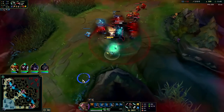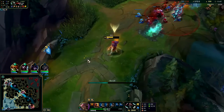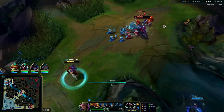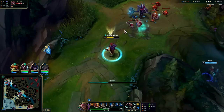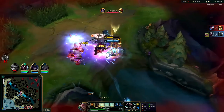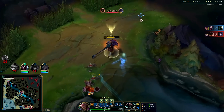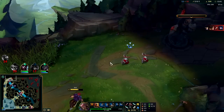He's missed his Q — I might actually be able to beat him there. I'm not going to force it though because I'm sitting on so much gold. I want him to come to me. Q into him — he gets the stun, well almost. That's really solid. I'll push this wave and then we'll get this first turret.